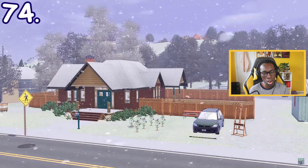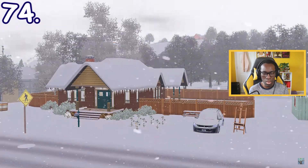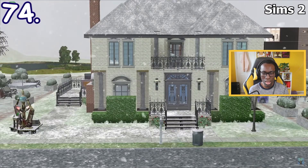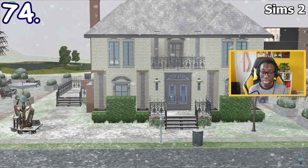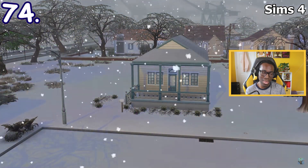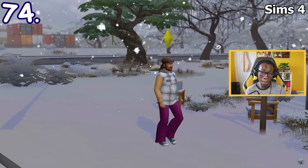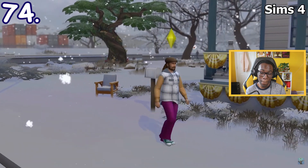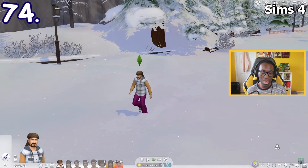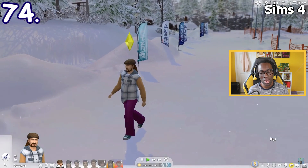In Sims 3 Seasons, when it's snowing, the snow on the ground actually builds up slowly over time and it also has depth. The snow in Sims 2 Seasons also has depth but builds up instantly. In Sims 4 Seasons, snow does build up slowly but has no depth on any worlds — except for one particular area in Mount Komorebi from Sims 4 Snowy Escape, though the snow depth there stays constant and doesn't apply to other areas.